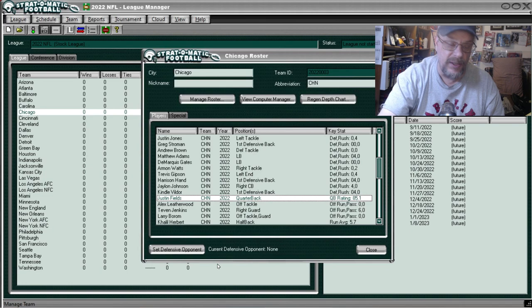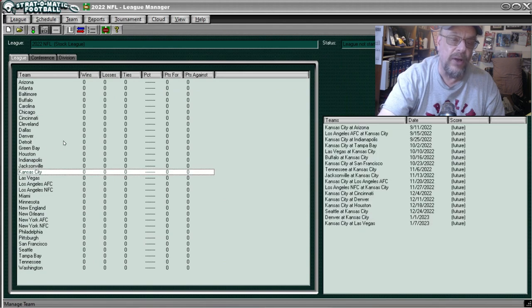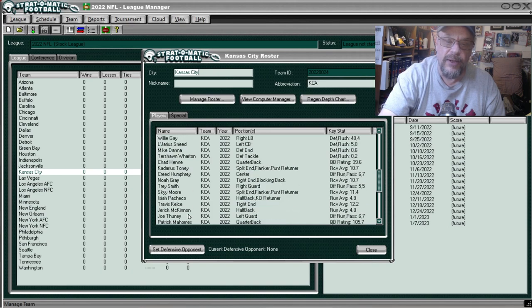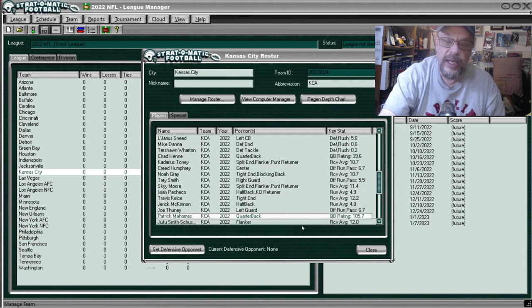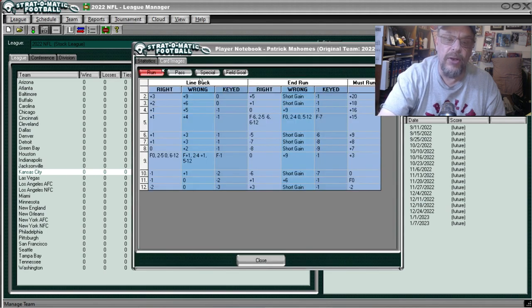Now let's go to Kansas City and look at Patrick Mahomes. Going to Manage Team, looking for Mahomes — there's Chad Henny, we don't want him. Here is Mahomes. His must-run at number two is plus 20, not plus 61 like Fields, but it's a little more spread out and he gains yards further down the card. His end run is really good too, with short gains all over the place.